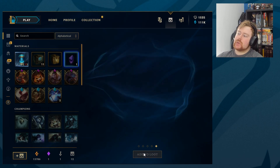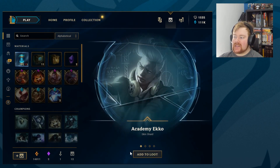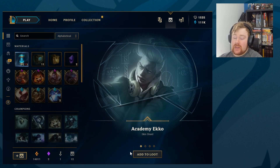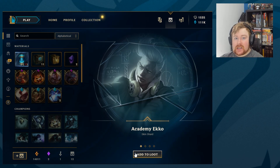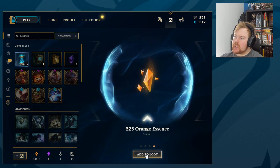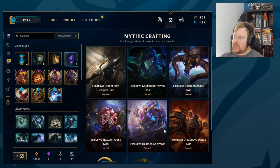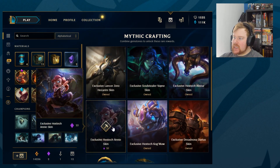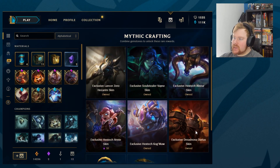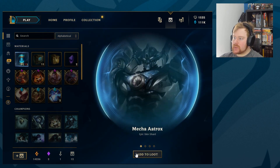Six more to go: Sand Scourge Skarner, Definitely Not Udyr, Risen Fiddlesticks, and another gemstone — so we're already back to two gemstones and 225 orange. Just to remind everybody, we own all the Hextech skins apart from Annie, so that's probably what we'll go for next. They release about two a year: Annie, then Vain, then Darius, then Hecarim, then Cogmaw, then Alistair — so there might be another one at the end of this year.